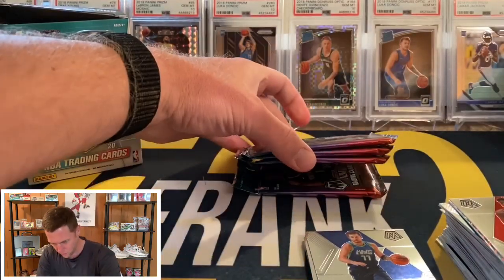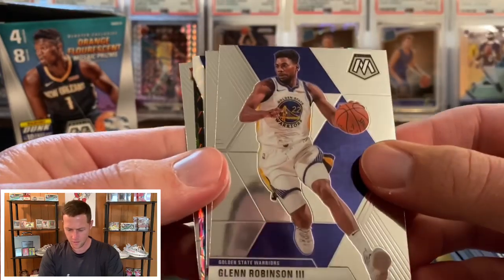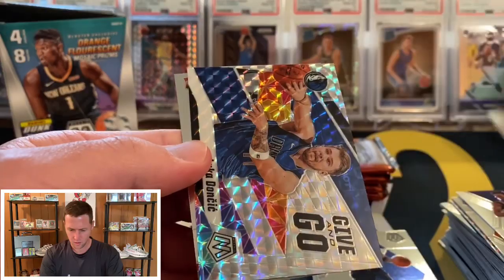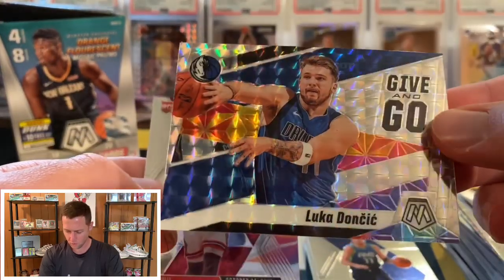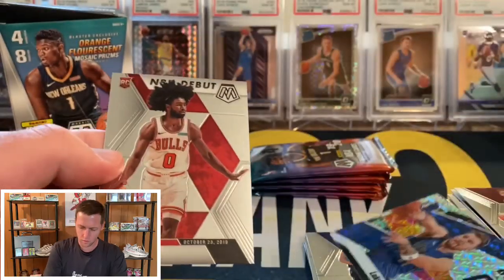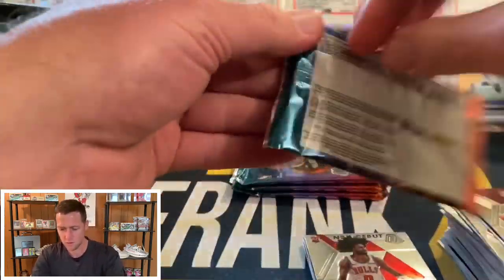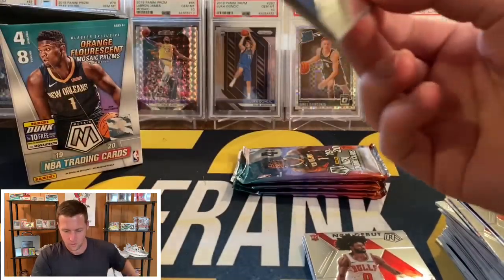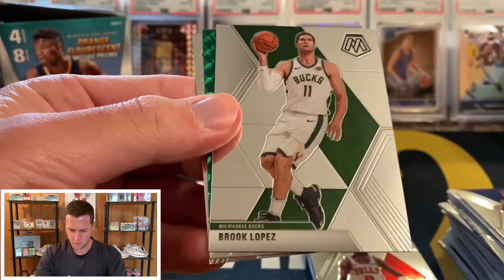Next pack, I think we're just about halfway through. Got an insert — Glenn Robinson, Tristan Thompson — oh, there's a nice one! A Mosaic Luca give and go, that is a good one. And then a Kobe White NBA debut.